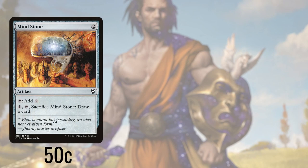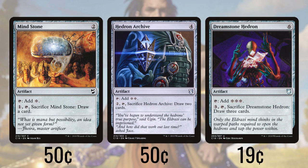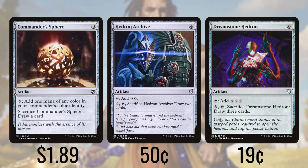First up we have Mind Stone, which produces a colorless, or we can pay one, tap, and sack it to draw a card. Next up is Hedron Archive and Dreamstone Hedron, both of which are double and triple the cost and effects of Mind Stone — producing two and three colorless respectively, or drawing two or three cards at the cost of two or three mana tapping and sacrificing. Commander Sphere produces just white, but we can also sacrifice it at any time to draw a card. All of these artifacts are handy for providing a bit of card draw if we no longer need the mana.